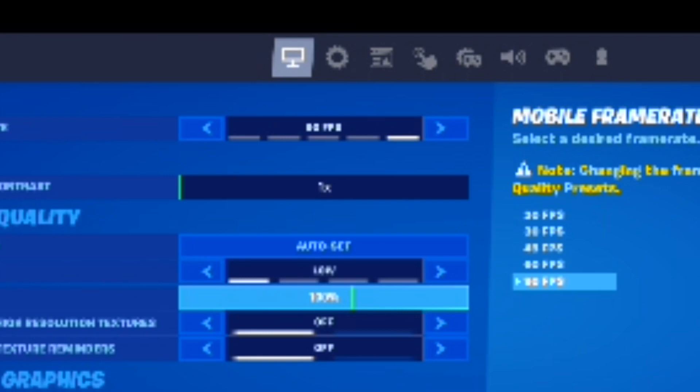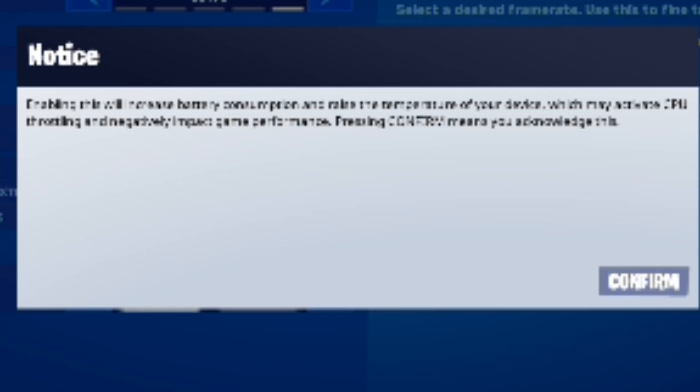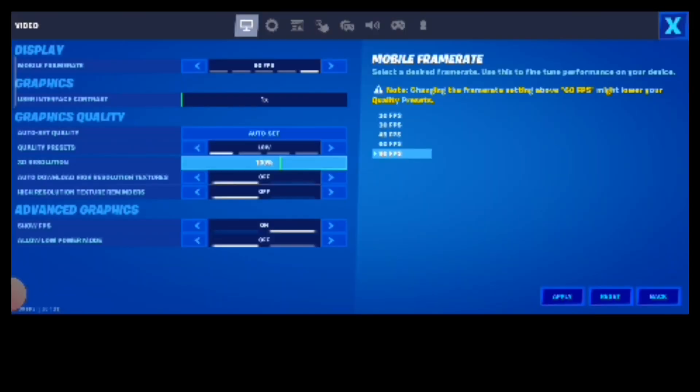I will enable 90fps here. When you select 90fps, a warning will pop up. Just close it and save the configuration. Start creative.